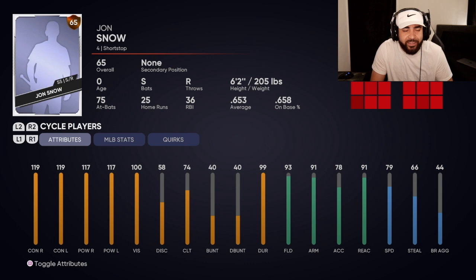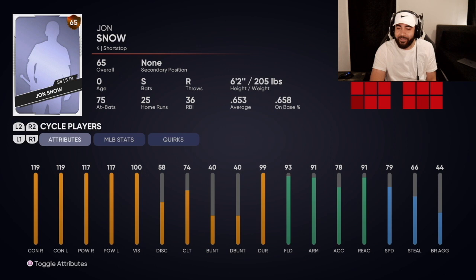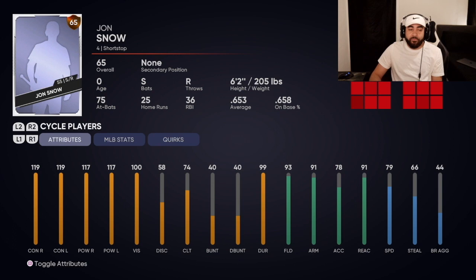Anyways, look at the attributes. The only card that is really comparing to this is the collection reward Chipper Jones. Look at the fielding, the arm, the reaction. Speed's a little quicker, stealing's less. But the hitting attributes for righties are better than Chipper. The only thing Chipper has better is maxed out lefty stats. But god damn, these attributes are crazy.